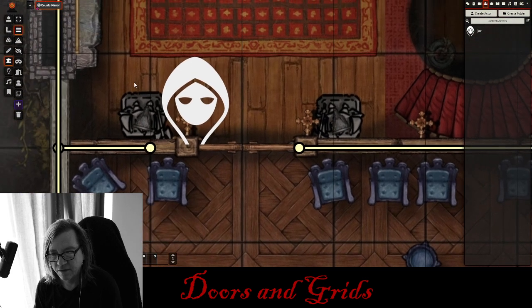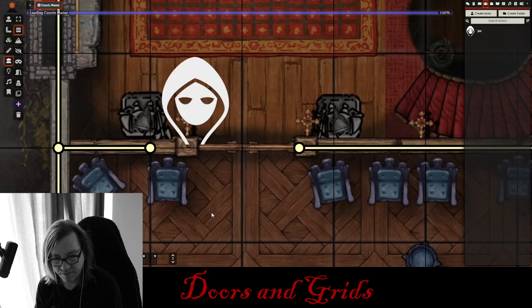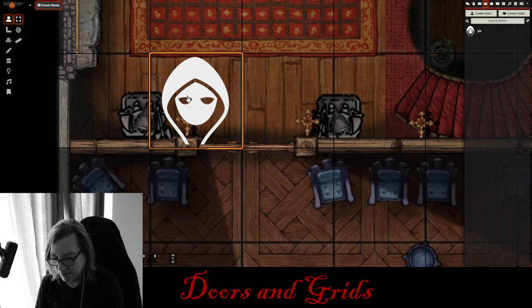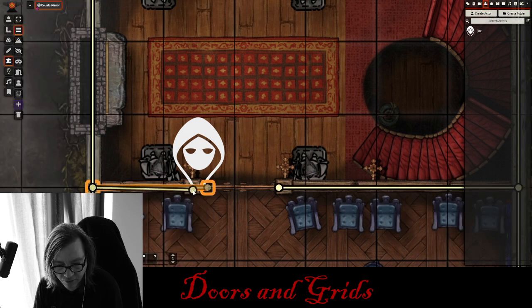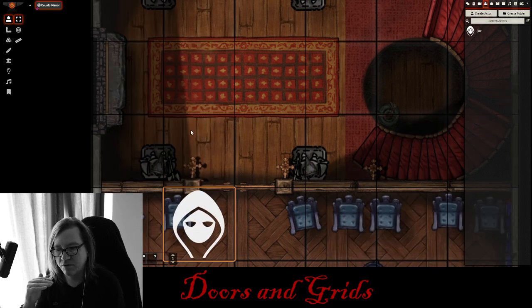Let me make these grids really dark so you can see them. Each one of these five-foot squares — if I draw this wall and bring it more than halfway, let's say my door is just not lining up the way I want, it's more than halfway. My character trying to move down can't get through that door. But if the door happens to line up so it's just halfway through, then my character is going to be able to get through. So the rule of thumb is: if my solid wall goes just halfway through that grid, my tokens will be able to pass through. If it goes further, they won't.